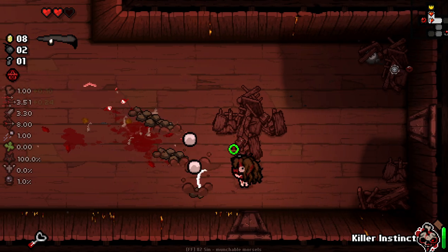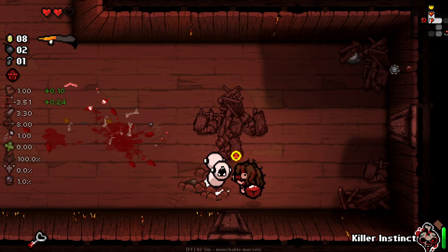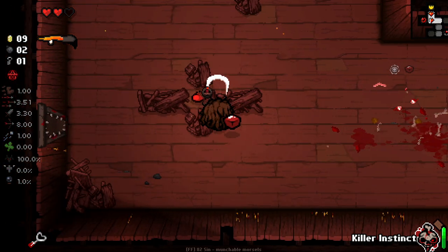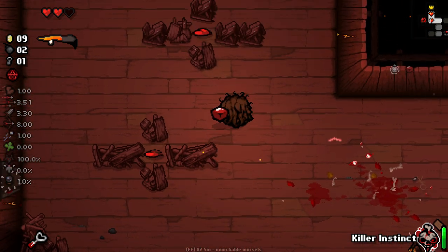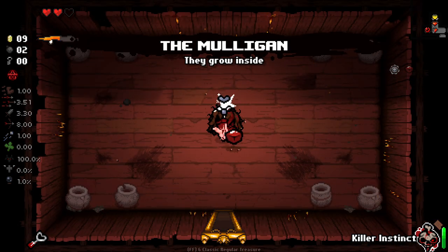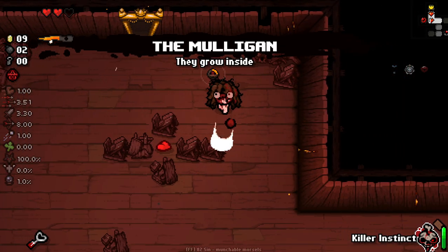We do actually get the stun on our punch as well from Glaucoma, which is kind of nice. Kind of thematic with the punching that we stun enemies. Can we use our fisticuffs too? No, we can't fist over things to grab stuff like you can with other melee characters. The Mulligan - potentially pretty good here. I don't mind that at all.